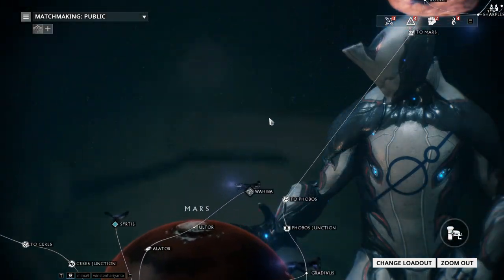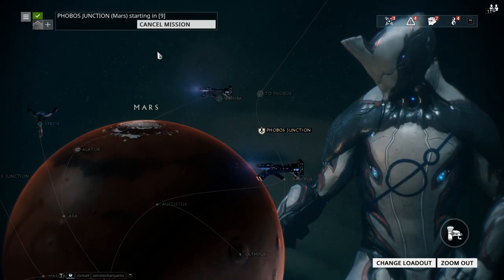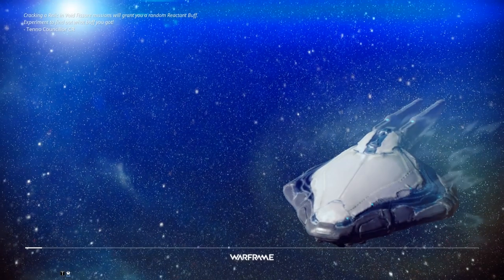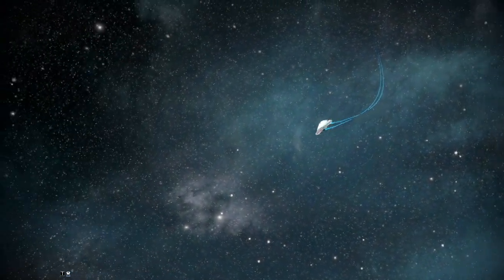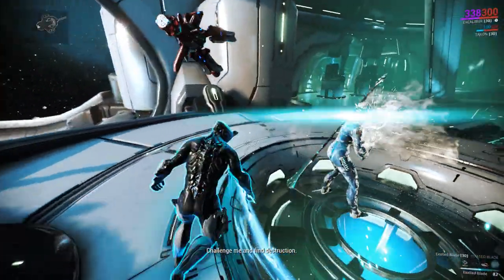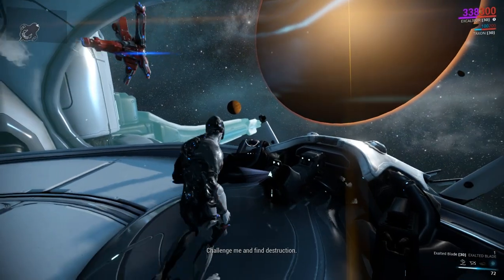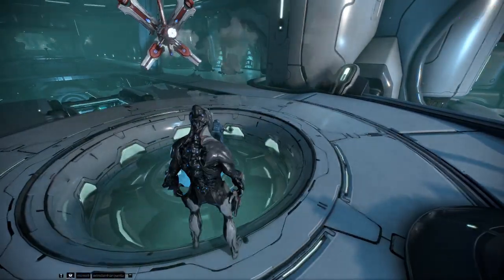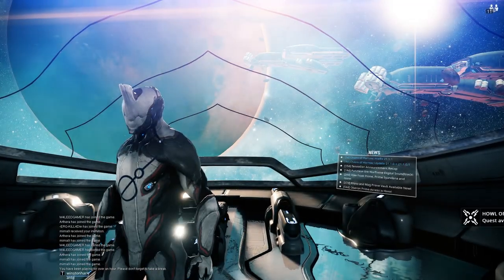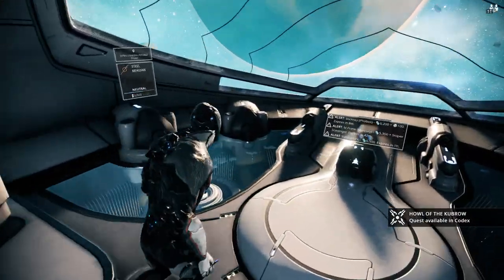What I really wanted to talk about today is: syndicates, junctions, and invasions. Let's look at the two junctions you'd need to do first. For the Phobos Junction, click it, jump in, and kill the Mag Warframe. Mag is an undervalued Warframe right now — she used to be one of the best frames in the game but currently she's not sought after. Just radial blind her with your two, bring out your Exalted Blade, press four, and stab her in the back. That's basically how we'll do every single junction until we can no longer one-shot them with that combo.